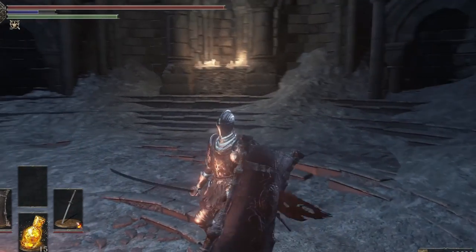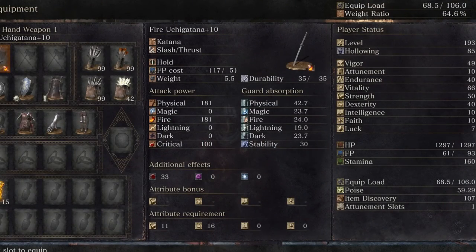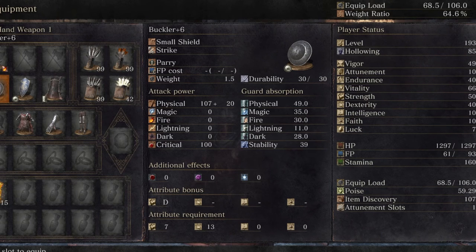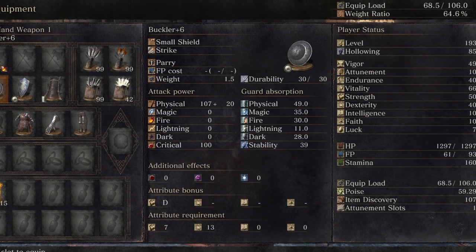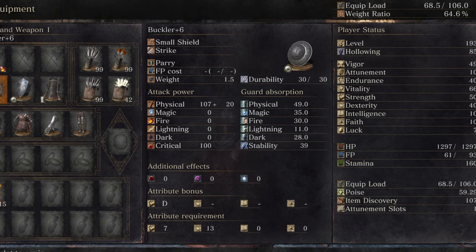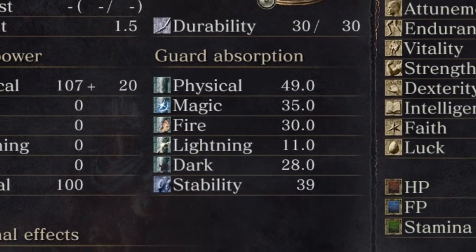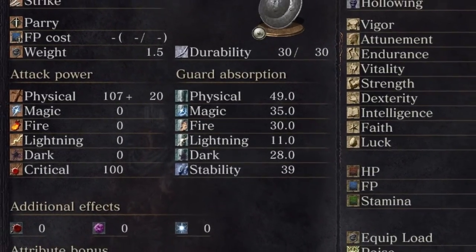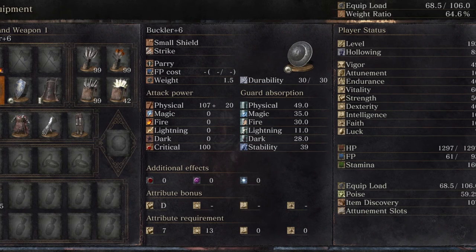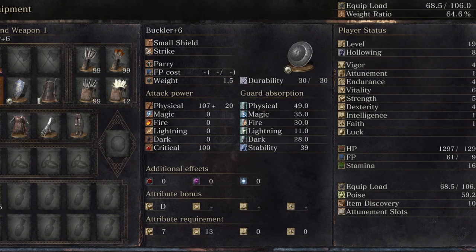Okay, so let's go ahead and look at the inventory sheet specifically. When you're looking at your inventory sheet you see this is a buckler plus six — it is a small shield. I'm looking at the guard absorption: it has a physical of only 49 and a stability of only 39, so it is quite a weak shield. At the bottom you see it has attribute requirements of strength seven and dexterity thirteen.